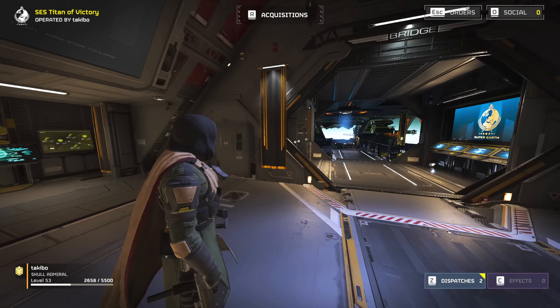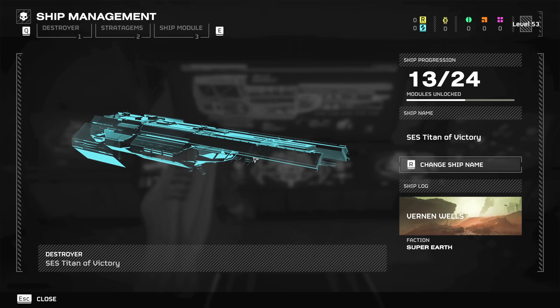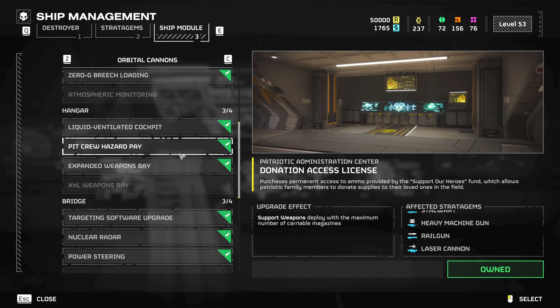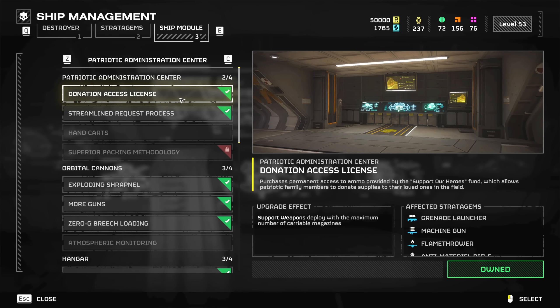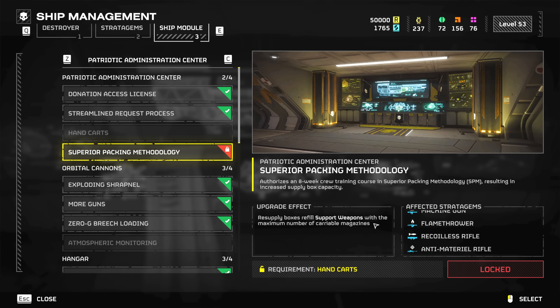Last but not least, this new update also included new ship modules — five new ship modules in total, one per bracket. For the support weapon category, the Patriotic Administration Center, we got Superior Packing Methodology. Every time you resupply, it will refill your support weapons with the maximum number of carryable magazines. For example, with the anti-material rifle it would give you the full six magazines instead of just three, so you'll waste far fewer resupplies.